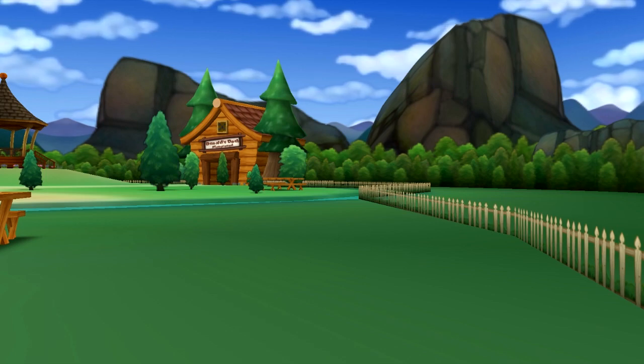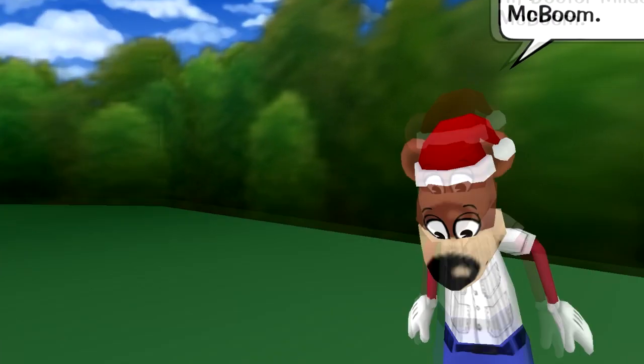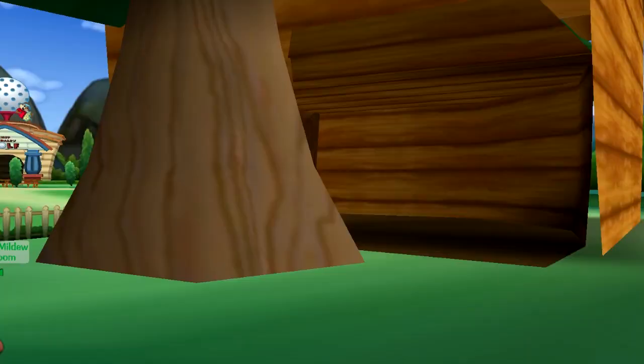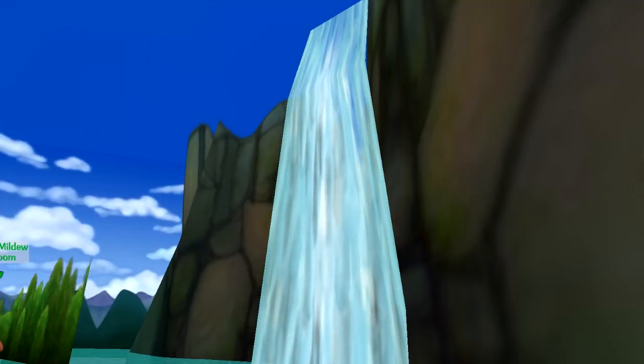In Acorn Acres, in order to get out of bounds really easily, just go up to a fence and then stand there. Then have one of your friends teleport to you. They will teleport to the other side of the fence, and then they can just walk out of bounds and go wherever they want — see the waterfall and how utterly disappointing it actually is.